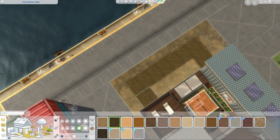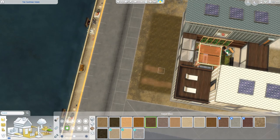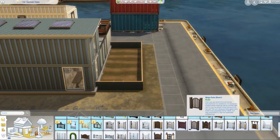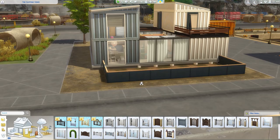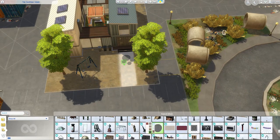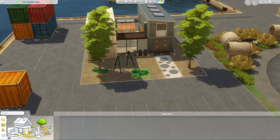I decided to put a garden in the back of the home because the gameplay is meant to be eco-living and sustainable, being mindful of your carbon footprint. So I made this sort of hodgepodge garden area in the back, and I really like that. We're getting close to the end of the video — if you stayed with me this long, I appreciate you guys. Consider leaving a like, a comment, and subscribing, and I'll make sure to leave videos for you every other day.